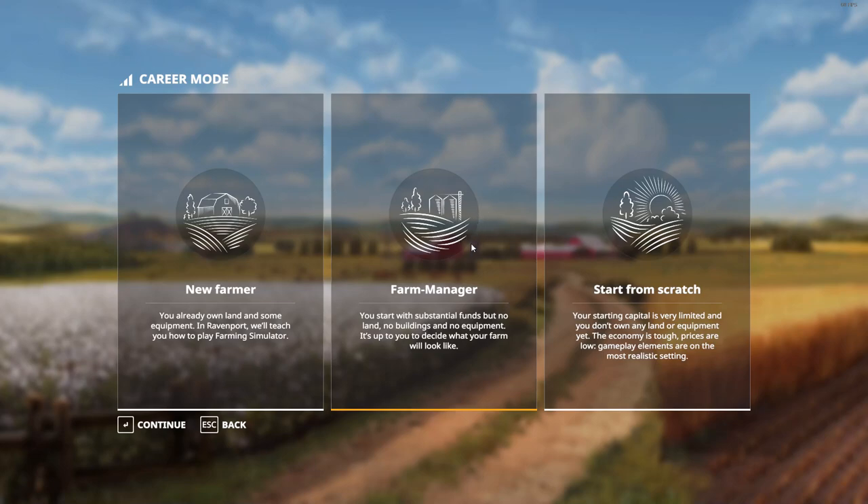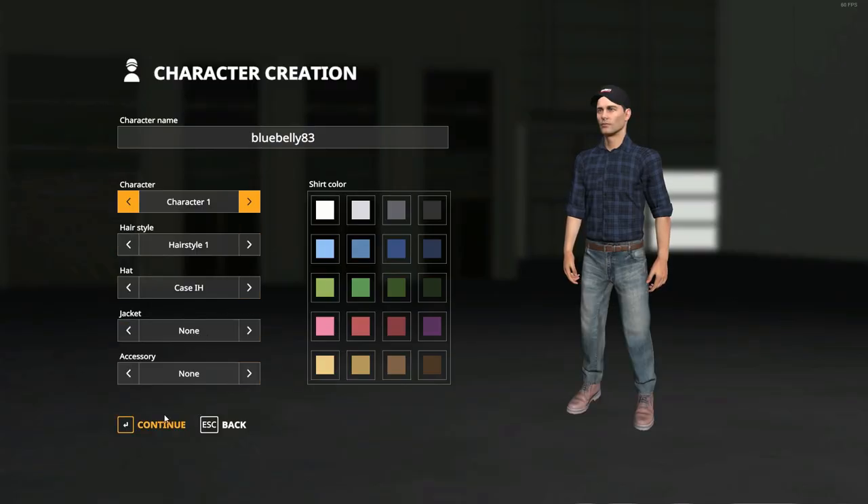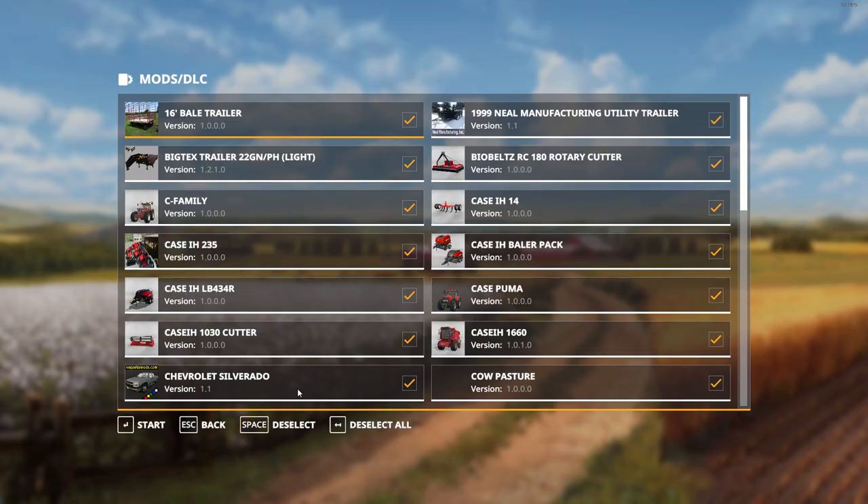Hello everyone and welcome back to my channel. Today we're going to go ahead and start a new farm. We'll go to Farm Manager, go ahead and go to Ravenport, one of the stock farms. Choose your character. I'm going to deselect all of these for our horse farm.